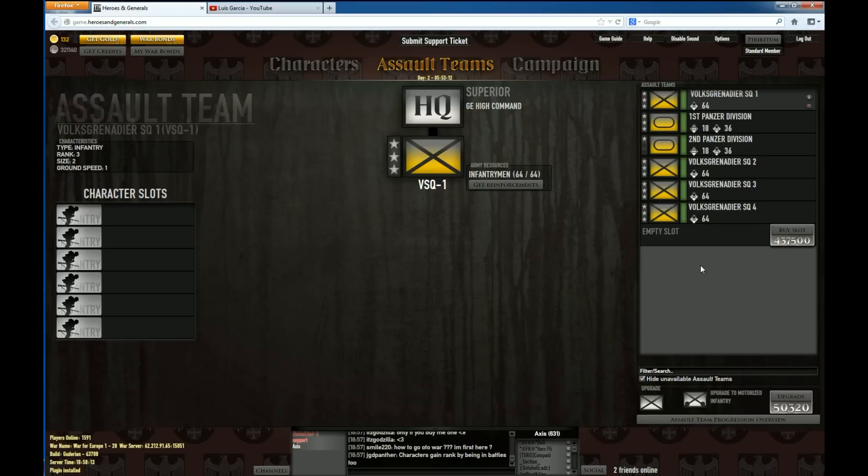For upgrades, this works like the character tab — you don't start with any assault teams when you begin the game. You accumulate credits, then just as you buy heroes, you buy an empty slot and choose the one you want: infantry, a guard, a tank, whatever. But you have to purchase them separately. For upgrades, you need the stars — after you get the stars, you can upgrade the units themselves. That wraps it up for the assault team section.